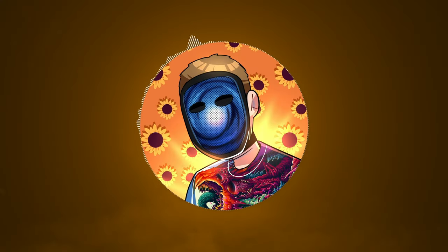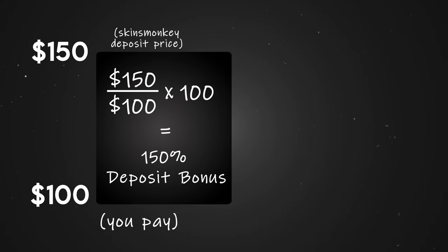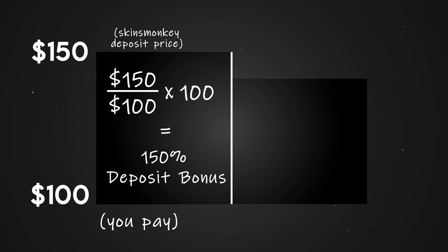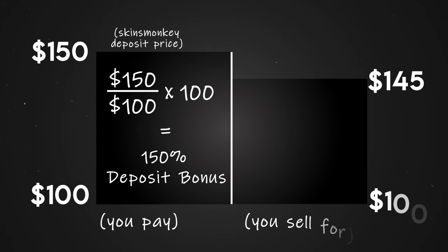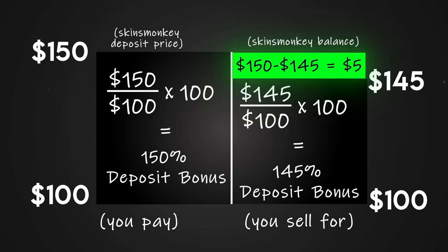This is the easiest way to picture it. Imagine I purchased a skin for $100 and the going Skinsmonkey deposit price for that skin was $150 — that is a 150% difference, or a 50% deposit bonus. Now with that $150 of Skinsmonkey balance, I was then able to find a skin on Skinsmonkey that I could purchase for $145 that sells for $100 on other third-party marketplaces. That is a 145% difference, which would cover my initial investment and still leave me with $5 on Skinsmonkey, meaning that we made a profit.